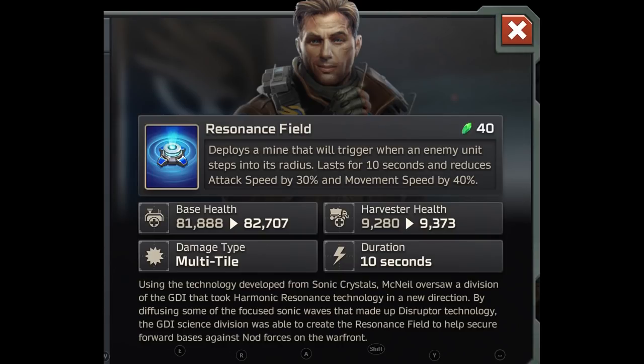Using the technology developed from sonic crystals, McNeil oversaw a division of the GDI that took harmonic resonance technology in a new direction. By diffusing some of the focused sonic waves that made up disruptor technology, the GDI science division was able to create the Resonance Field to help secure forward bases against NOD forces on the war front.